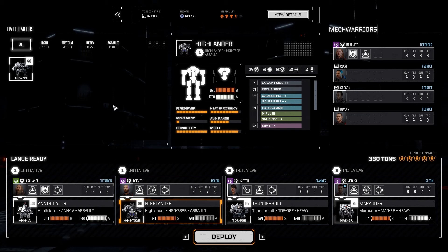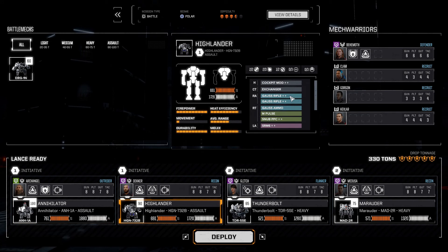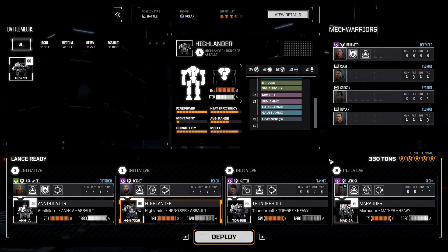We are now fielding quite a good lance. We have the Annihilator coming in with twin Ultra AC5s and twin Ultra AC10s, and a Highlander with lots of good Gauss rifles. Those Gauss rifles did not come standard — they were each around 3 million c-bills off the black market, picked up over time whenever I spotted them.